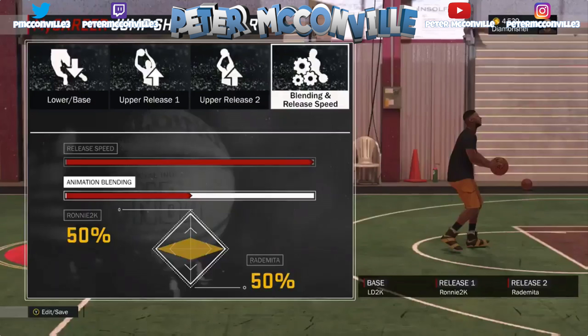So you pick the base — that's set — and then you can choose either the same or different animations for upper release one and two. You could technically have LaMarcus Aldridge for all three. But say you want three really good releases in the game: you want LaMarcus Aldridge, Release 70, and Rudy Gay. You could do the base as Release 70, upper release one as LaMarcus Aldridge, and upper release two as Rudy Gay. Then from there you get to the blending part — that's where the magic happens.